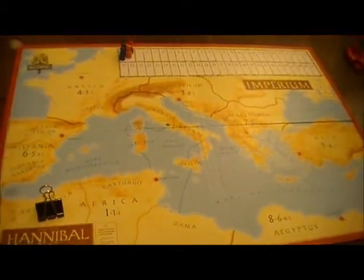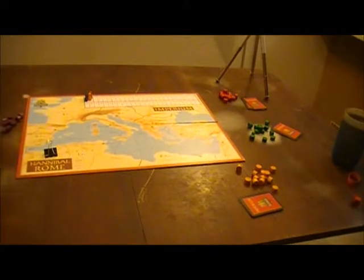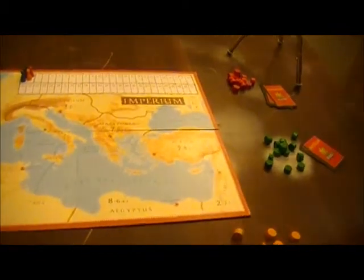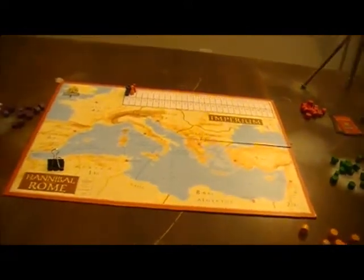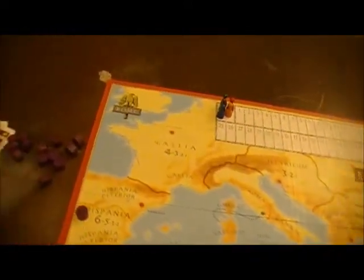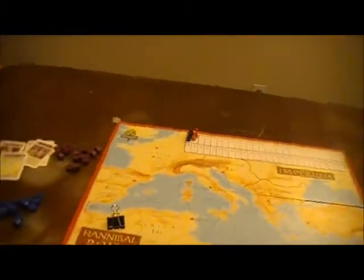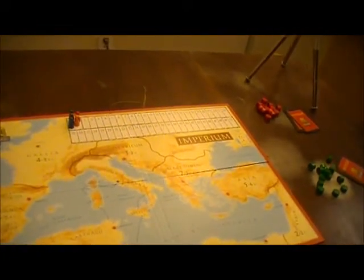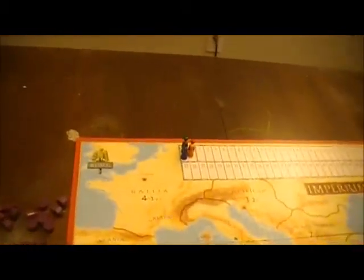Each turn we count who has what points. Whoever has the most tokens in that area gets the first point value, second most gets the second, third most gets the third. You can't score if you're in last place no matter how many players there are. If you're tied for a position, you get the next lowest position shared — so if two people each had a token in Hispania, they'd each get five points instead of one getting six.